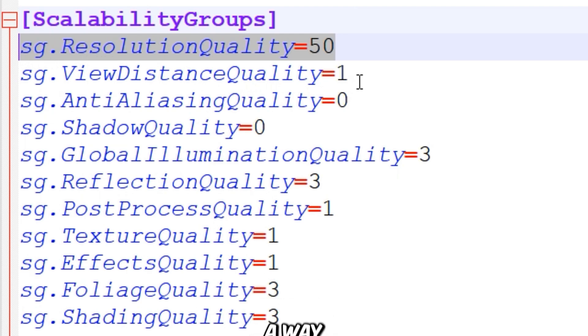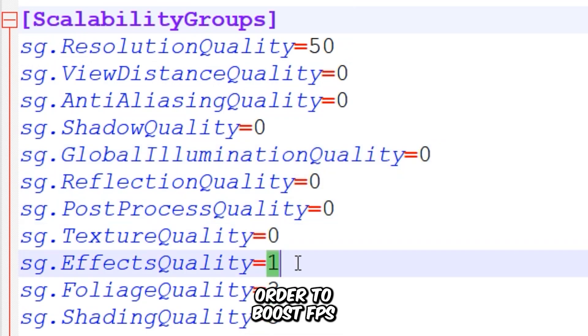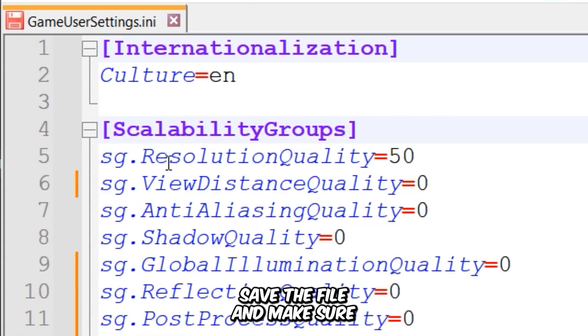However, I know a way to bypass this limit and adjust the resolution scaler to whatever you want — I'll show you how in just a bit. Now change the relevant values to 0 in order to boost FPS. The keys here control the screen resolution of the game, and I'm sticking with 1080p, but feel free to lower it further for an extra performance boost. After making these changes, save the file and make sure to set the file's attributes to read-only to prevent the game from resetting your changes.